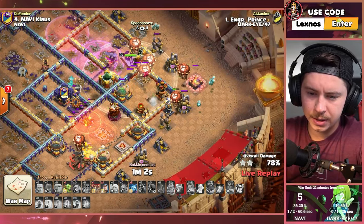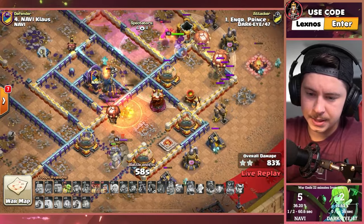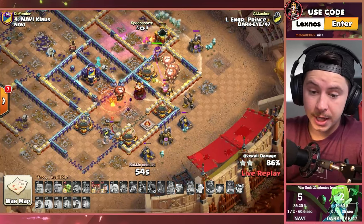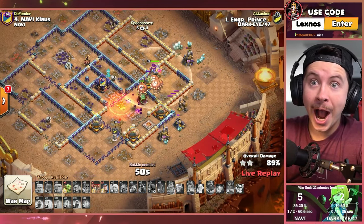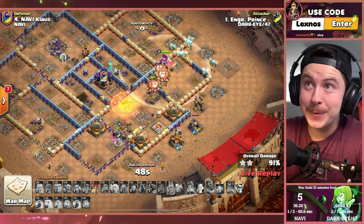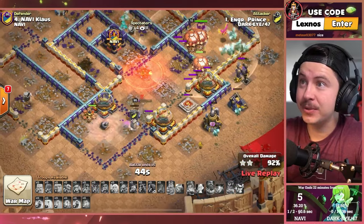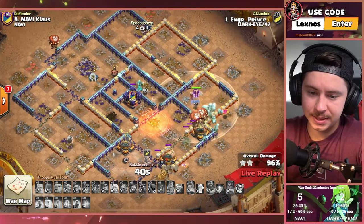A lot of Balloons making their way all the way to the eastern side of the base — one Rocket Balloon, one Normal Balloon, Yeti Mites. The Monolith was low — down it goes. He's got this, there's no more defenses. It still works for Mr. Prince. 45 seconds for cleanup, he's got an extra Balloon left over. Pulls the Tornado Draft at the last second — it was not in a good spot to counter this attack.